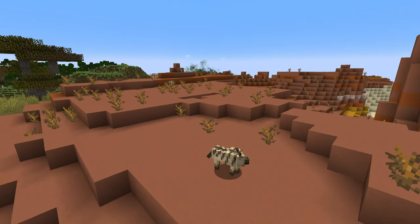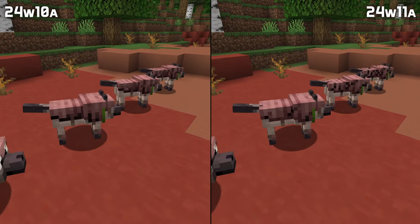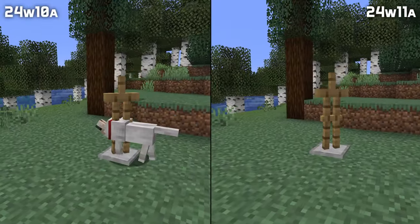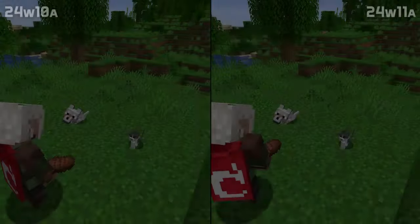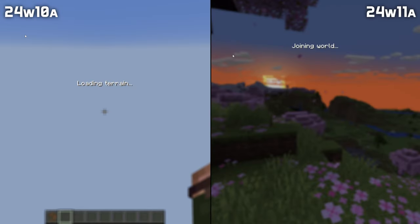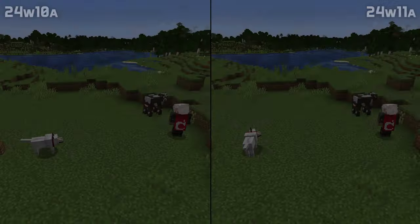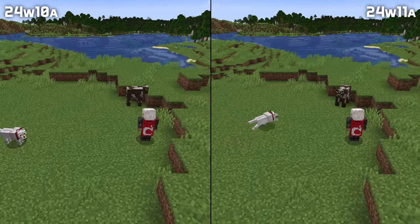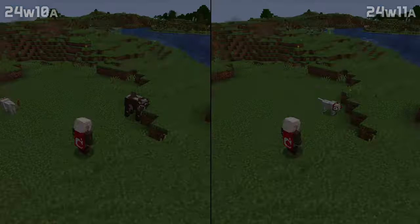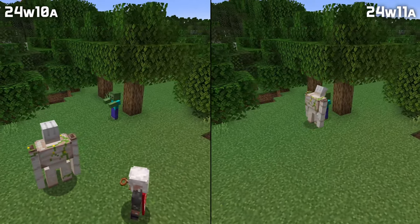The same goes for spawning a wolf with a spawn egg or command in that biome. The wolf armor cracking textures have been updated. Wolves no longer attempt to attack armor stands. Feeding baby wolves or cats no longer makes them sit down or stand up, and leashed pets no longer teleport to their owner when the area is reloaded. Tamed wolves now attack properly again after being leashed to a fence, and leashed iron golems no longer have completely broken pathfinding after being unleashed.